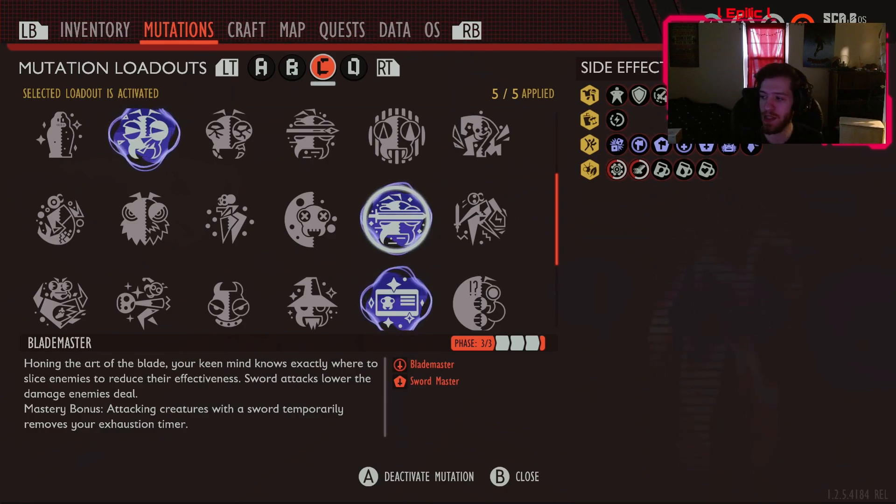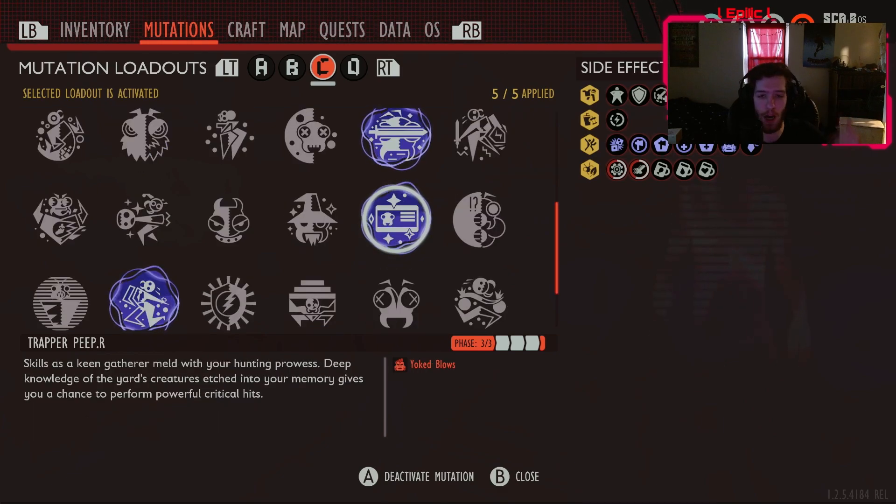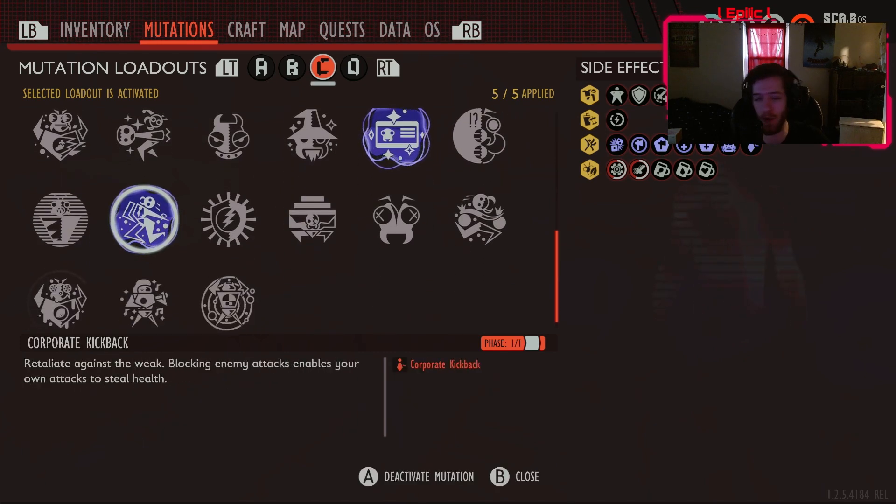Blademaster reduces the amount of damage bugs deal to you, so it's super good. So you're removing the bug's defense and lowering their damage, pretty much making them really squishy. And Trapper Peeper or Coupe de Grâce for more damage, and Corporate Kickback for more healing.